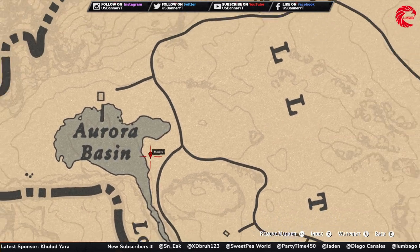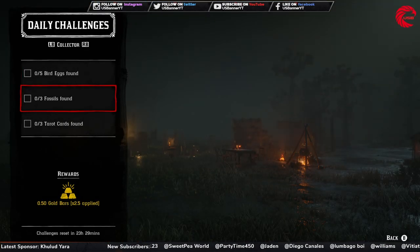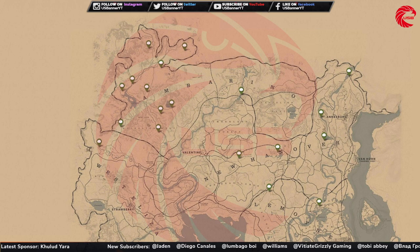Then you have to find three fossils. Here is the location for fossils in Red Dead Online for today, 9th November. Go to this location before 12 AM global time, which is London time. You have to go before 12 AM because after that they will change locations. Collect three fossils and make sure you have a metal detector and a shovel for this one.